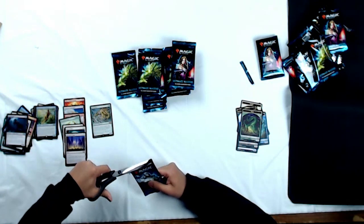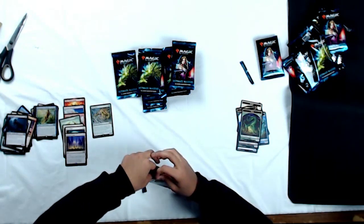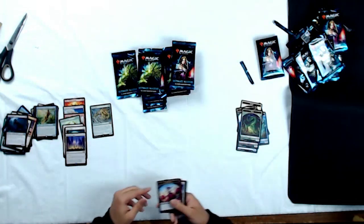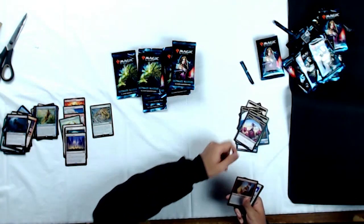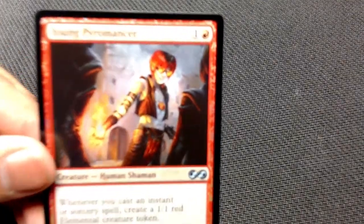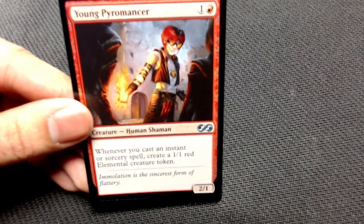I played the more budget version because I didn't have that many cards to work with, but he still counts for that double Black devotion. So Faerie Rogue token, and holy crap — Foil Young Pyromancer! That's amazing, look at that dude. He's there, he's ready to summon some elementals. I'm excited, he's excited, we're all excited.